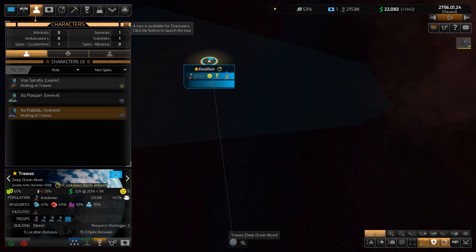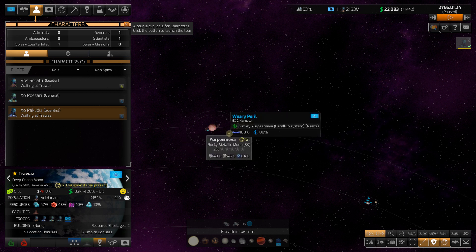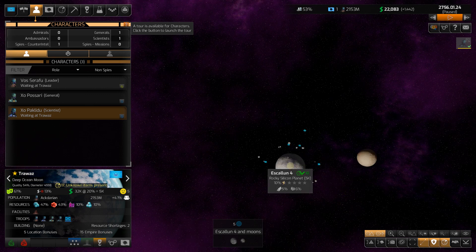Let's go down to our Escalon system and look at Trawaz. We've now mostly explored our gas giant Escalon 5. The Yurpa Meva is currently being surveyed - the Weary Peril only has four seconds left of surveying that rocky metallic moon. Then we have a bunch of scout ships out here around Escalon 4.